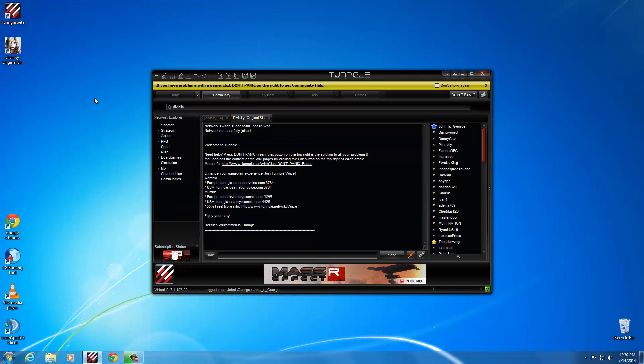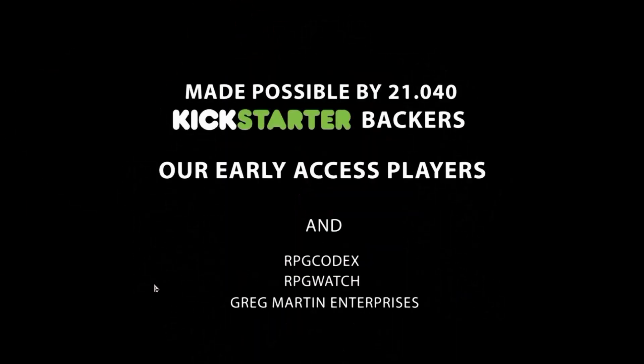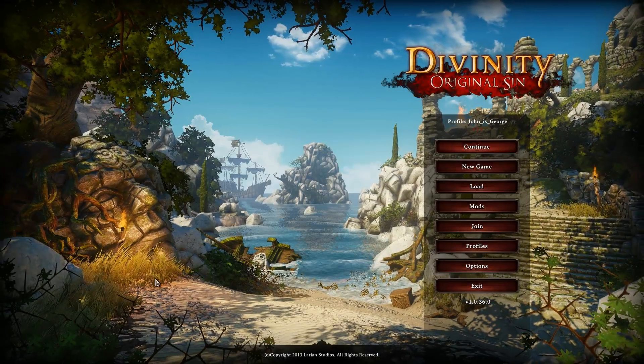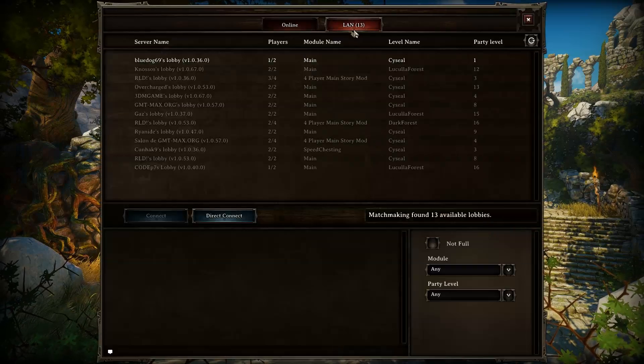Once you're in the network, that's what we've got to do for that — you just start up the game now. So here we are at the main menu. To join a game, you just go here to join and stuff, and you choose the LAN tab at the top, that's all. These are all the games that are currently being played in Tungle, so I'm going to join Blue Dog's game because I've asked him to host.